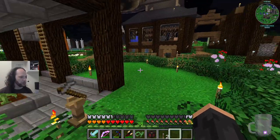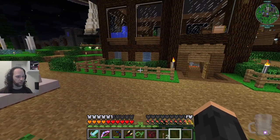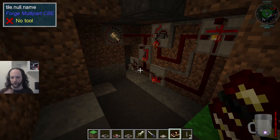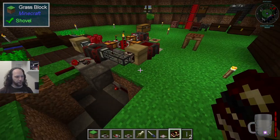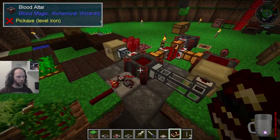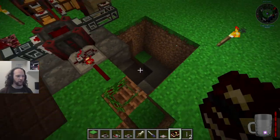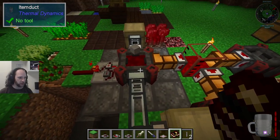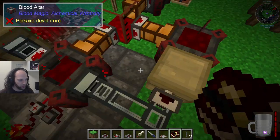I'm going to log off the server, load my creative world, and show you something that is kind of cool and also kind of annoyingly not quite perfect yet. So here's what I was doing in creative mode. On the stream, Lawrence set up a vanilla redstone circuit measuring with a comparator the amount of blood in here. If that was sufficient, it would send a redstone pulse to do exactly what it's doing right now, which is to put a stone block in there.